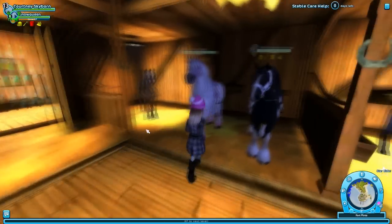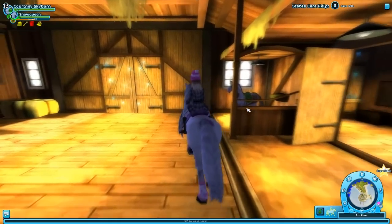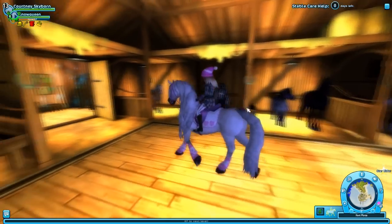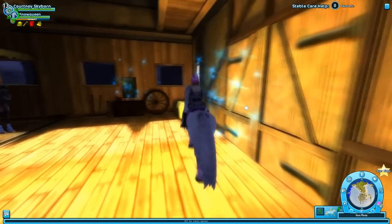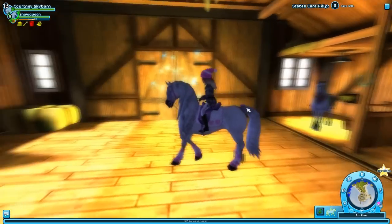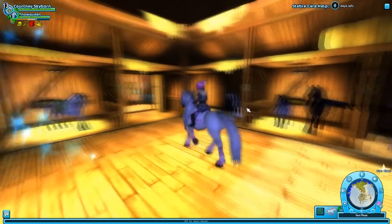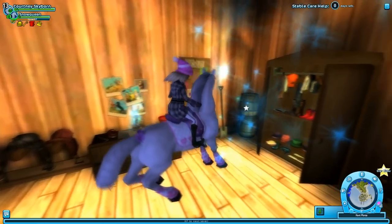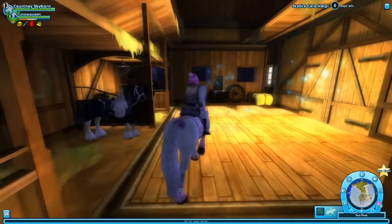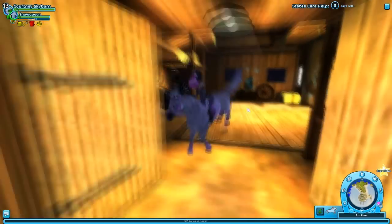Actually, before we go, I'm going to ride on Snow because people probably want to know what it's like to ride on a horse. You just use the arrow keys or the WASD keys to move around. This is the walk — she's strutting her stuff. This is the trot. This is the canter — or gallop. You can go faster, but I'm kind of in a small area. You can also jump, but you can only jump if you're a Star Rider and you can only jump on a canter. So you can jump like that — it's really really fun.